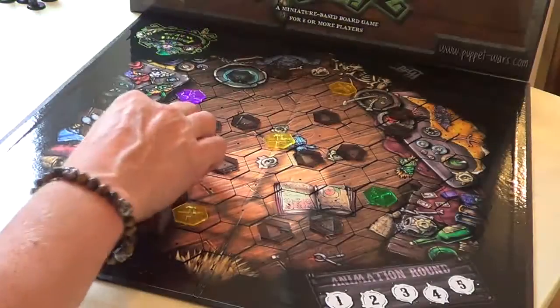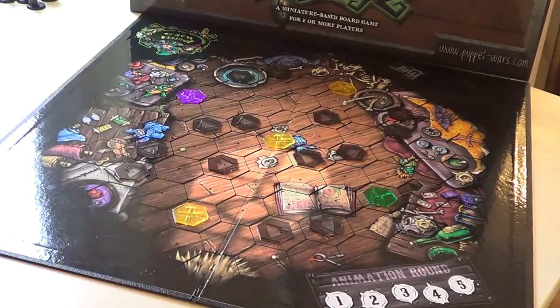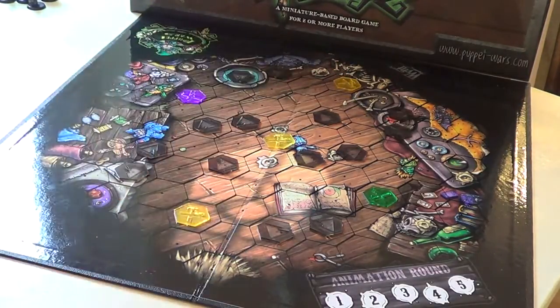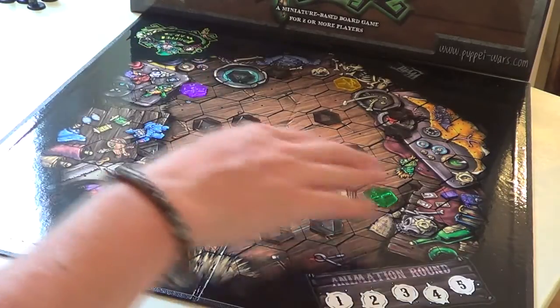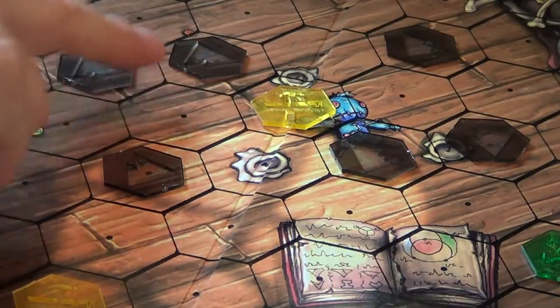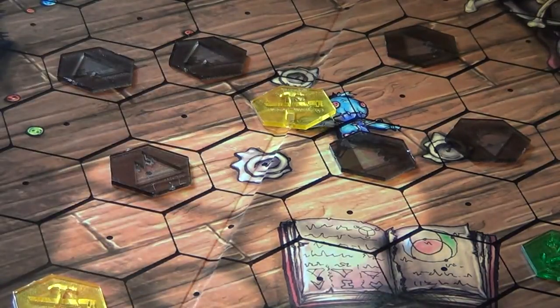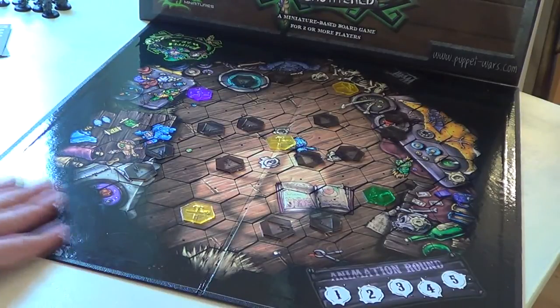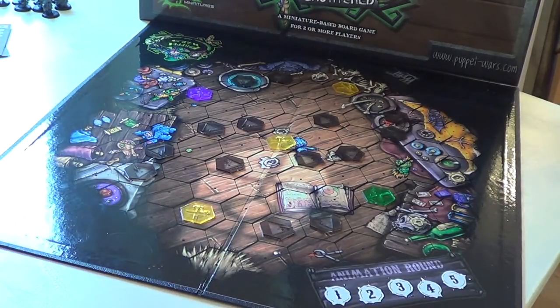The board is all set up — you can see we've got three neutral workbenches in yellow, Lady Justice begins here, Seamus here, and these are impassable terrain. The board has a very high gloss on it so you'll see some shimmers, an extra challenge for filming, but it looks absolutely wonderful when set up on the table.